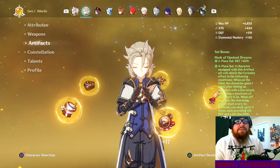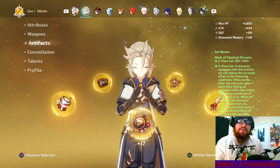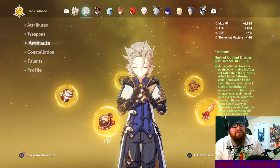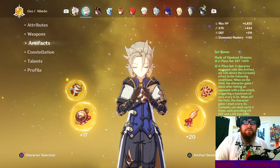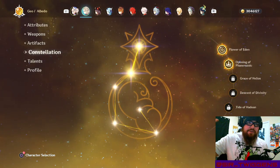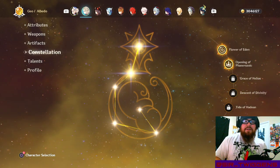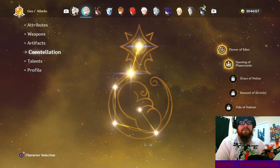His skill scales off defense, but his ult scales off attack. So you had to pick and choose: build toward defense for the skill, or attack for the ult. Most people chose the skill, because it's up more of the time. The only time building toward the ult really makes sense is if you have C2, because at C2 your defense scaling also buffs your ult through the charges that build up.